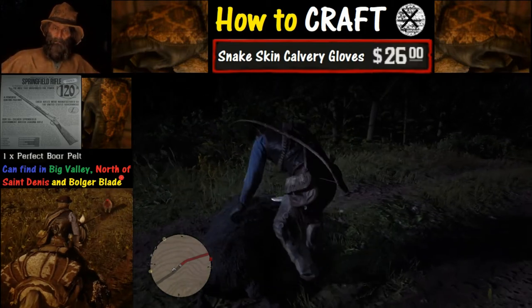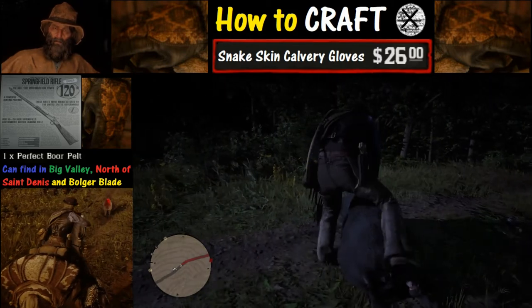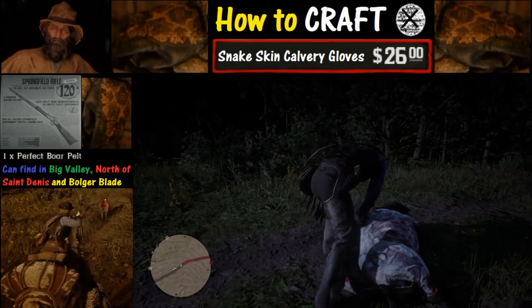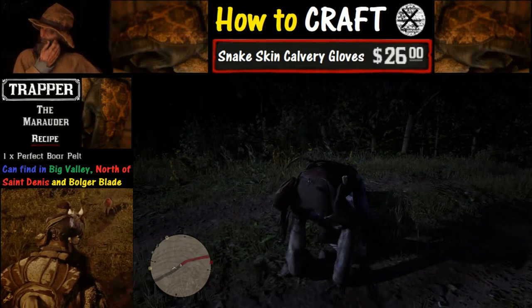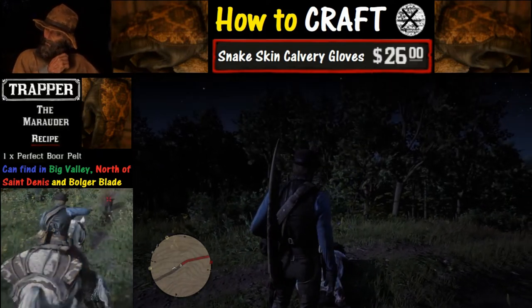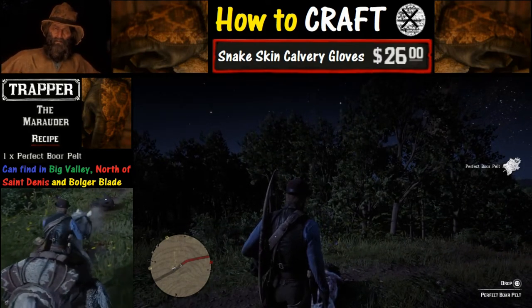You can find boars in Big Valley, north of Saint Denis, and the Bolger Blade area. They usually travel in packs of three, give or take one, but mostly packs of three. You're always looking for the one that has three stars.